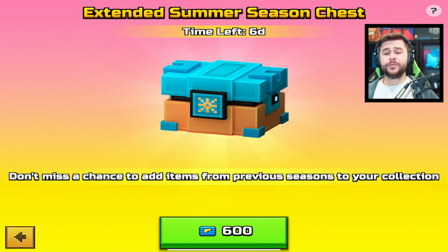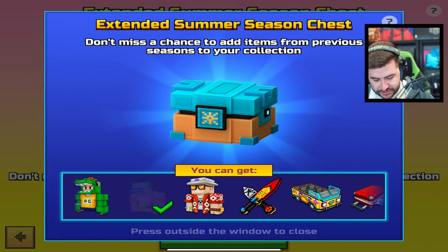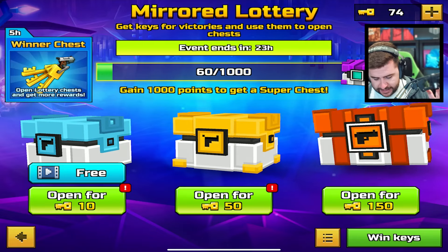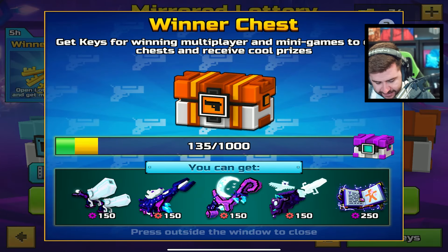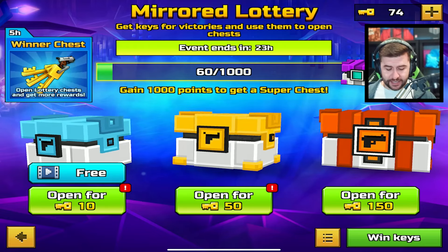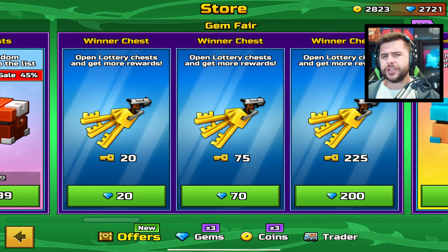Don't miss a chance to add items from previous seasons to your collection. The chances of getting weapons is probably outweighed by getting skins — there's a lot of skins and cosmetics inside. For me personally, it's probably something I wouldn't risk. The Christmas weapons are returning from last year, so if you missed out, this ends in 23 hours. I'm not sure how long the chests will be available — usually a couple of days, so it might be worth waiting to see what's available tomorrow.